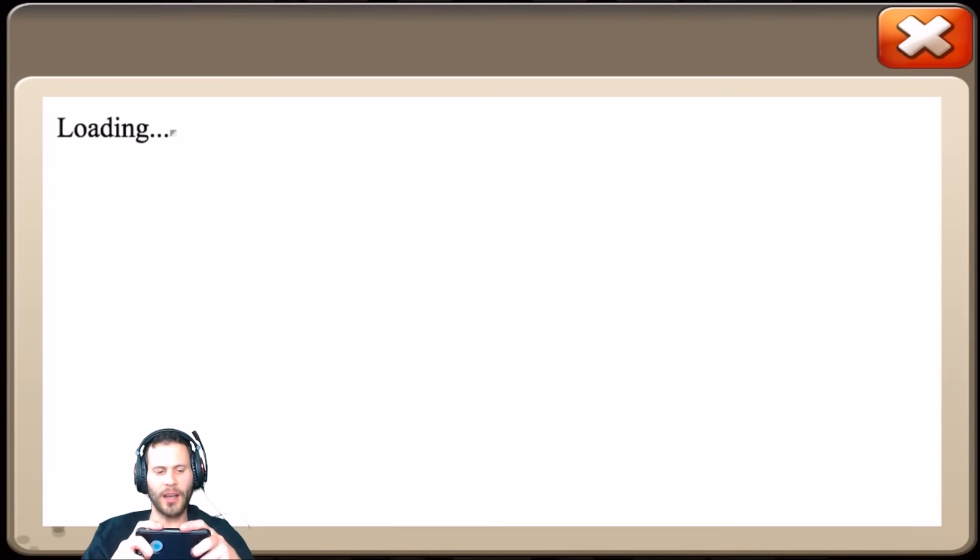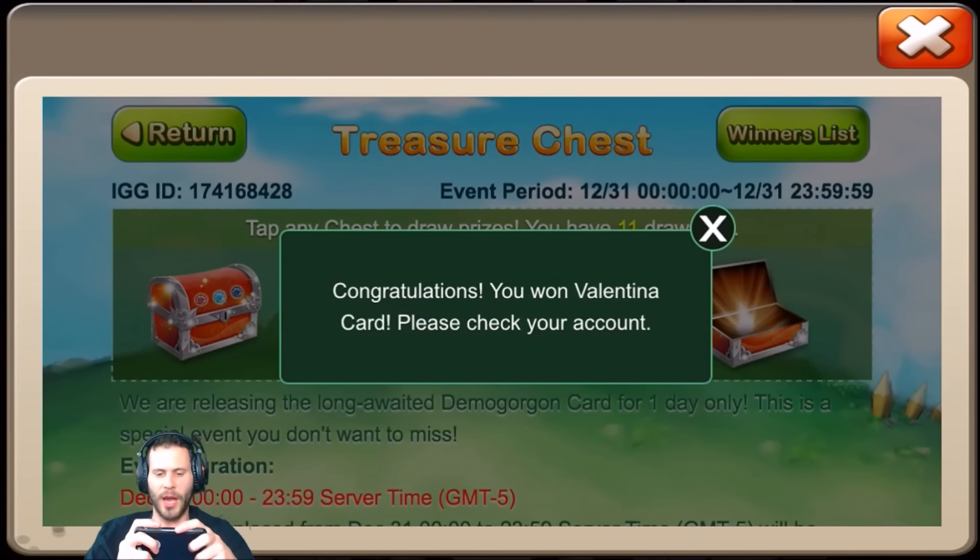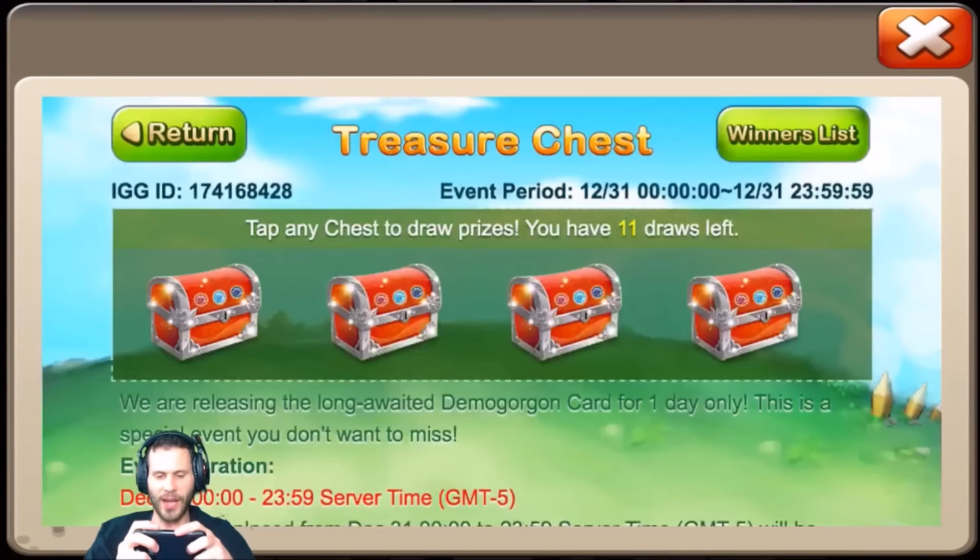This guy told me he really wants a ghoulam — he said he's been trying to get ghoulam for the last month and has had no luck. He also needs a skull knight, and I'm pretty sure he needs valentina as well. So that is not a bad first chest to open.